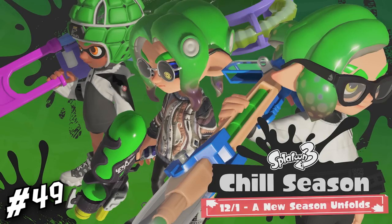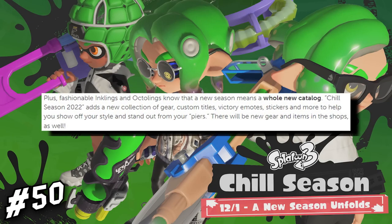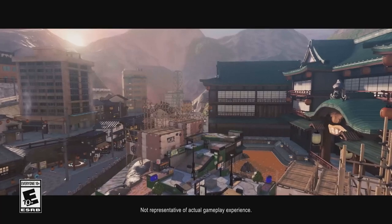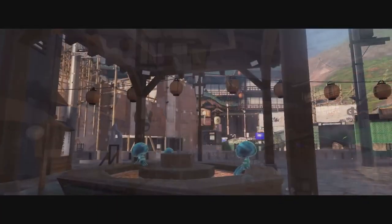Season 2, aka Chill Season of Splatoon 3, is releasing December 1st, 2022. Of course, with the new season release comes a brand new catalog for us to grind through — more emotes, stickers, titles, gear, and more. And that's all the facts! Like I said earlier, this is much shorter and smaller compared to the others, and I most definitely missed a bunch of stuff, but I'll leave that up for others to discover. Feel free to let me know in the comments below what you're most excited about from the update. With all that done, I'll see you all again later. Bye!